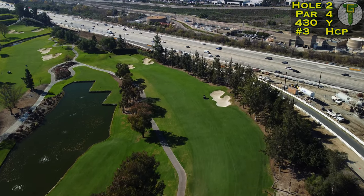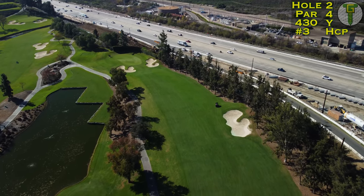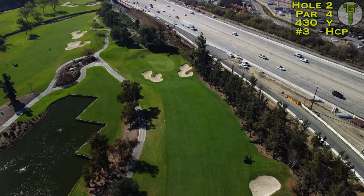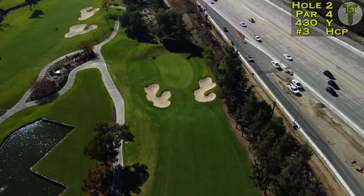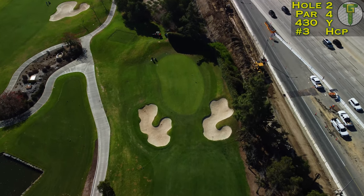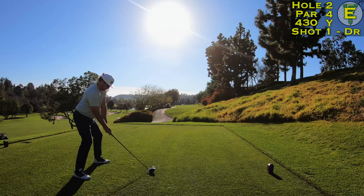The second hole is very narrow off the tee. Use that bunker down the fairway as your target, just make sure you don't have enough stick to get it in. Once we head past the bunker, the drone makes it deceiving — the fairway drops down significantly towards this green. It's a bit of a plateau fairway dropping down into the green, heavily protected by those two bunkers and the freeway long.